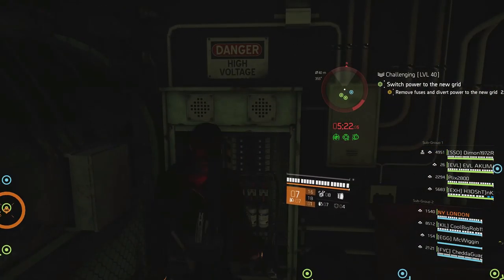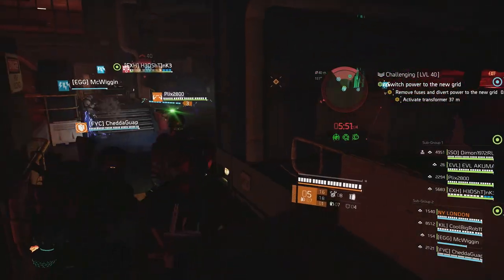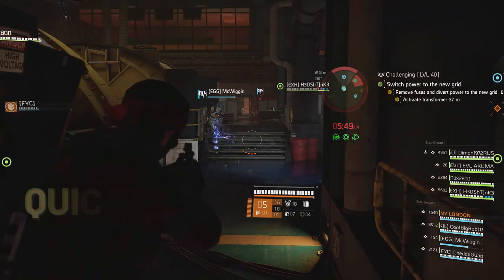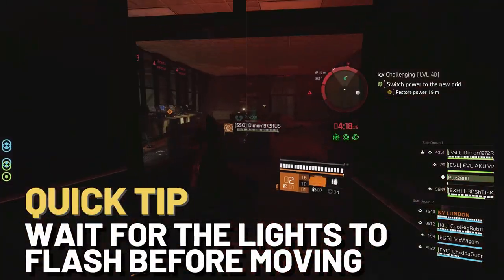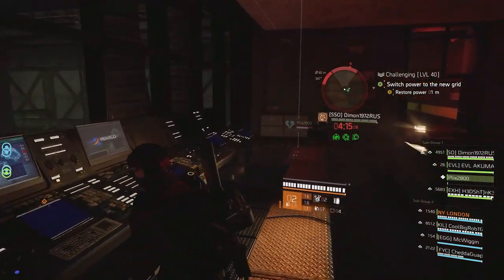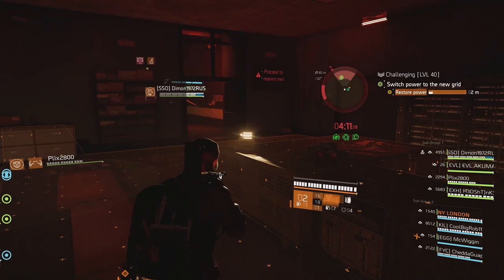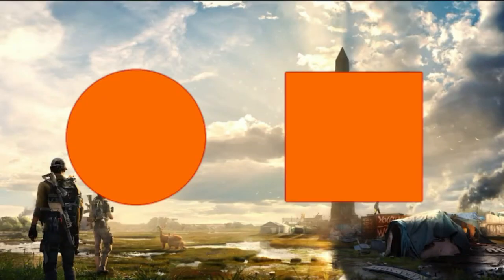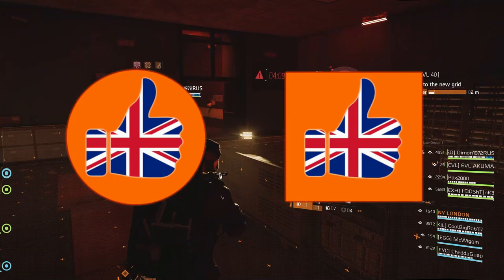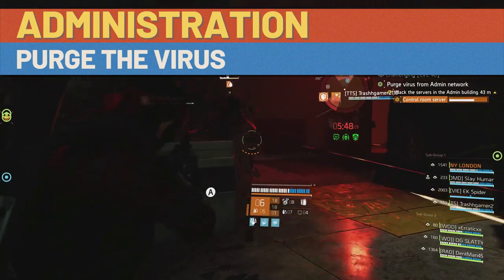You need to activate the transformer four times, but watch out — every 20 seconds a power surge hits, so any agent who delays moving to higher ground will be electrocuted. Once all transformers are activated, it's time to switch on the power by standing in a shaded square.